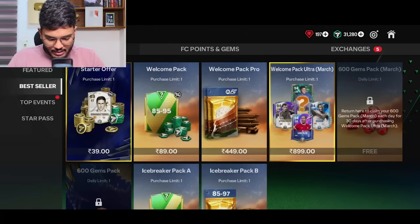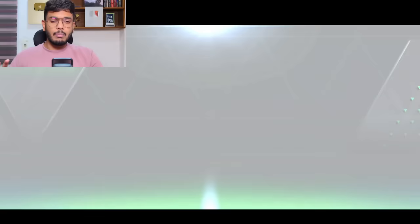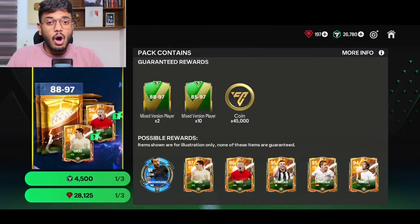Looking for tradable packs — I'm going to go with this 4500 FC points pack because it has 2x 88 to 97 guaranteed and also gives us a Mascherano. It's expensive, but let's do it. We open and it's Team of the Year France — that's Griezmann. That is bad; it could have been much better. We don't even get a Mascherano. Another L.